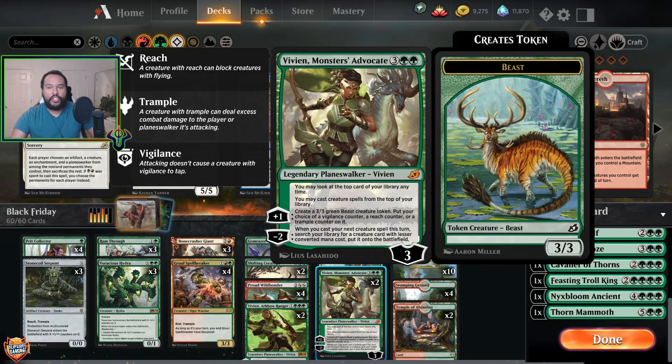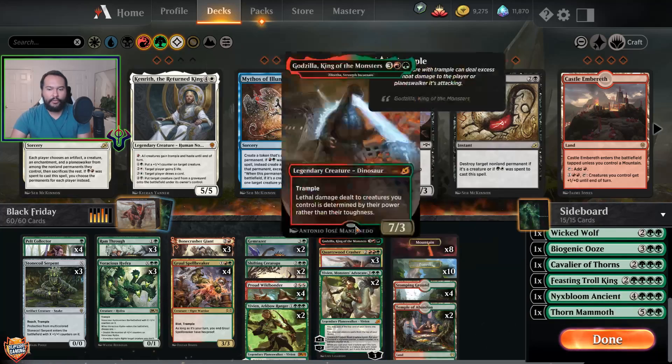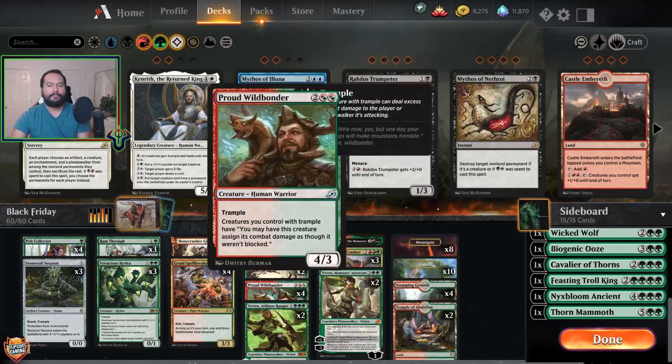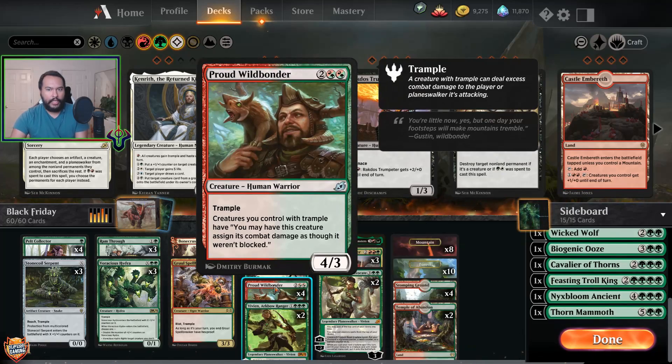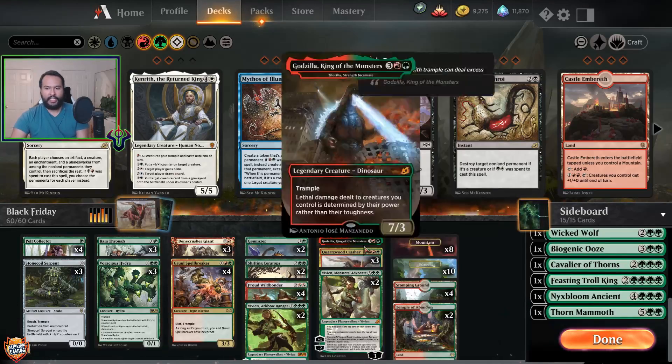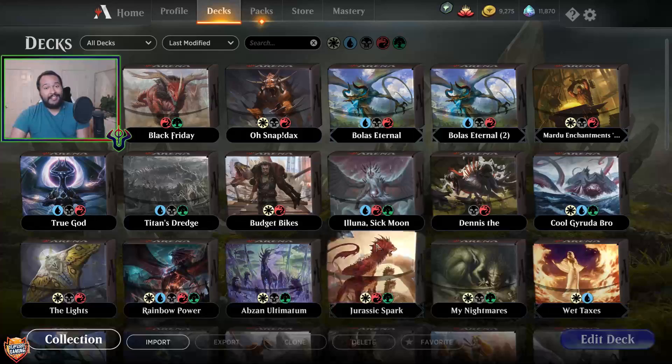We also have Vivian the Monsters Advocate. She allows us to continually cast spells from the top of our deck so we don't run out of gas. She makes creatures that can have trample, and reach as well. The minus two lets us, say, cast Quartzwood Crasher and go get a Proud Wildbonder to do some damage. This is our mana base — I'm running 24 lands because I have so many fives.